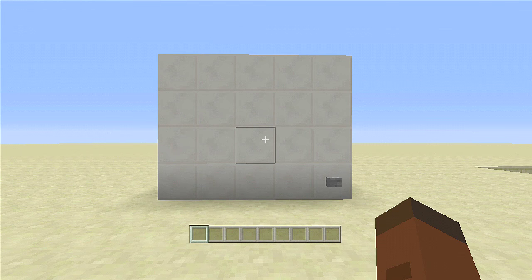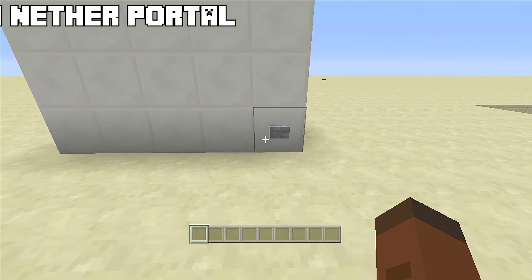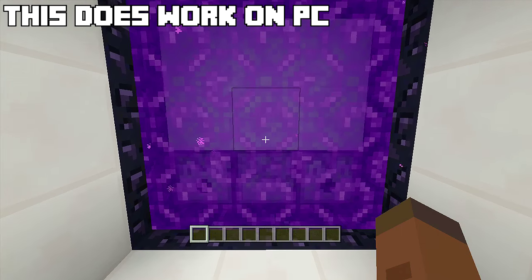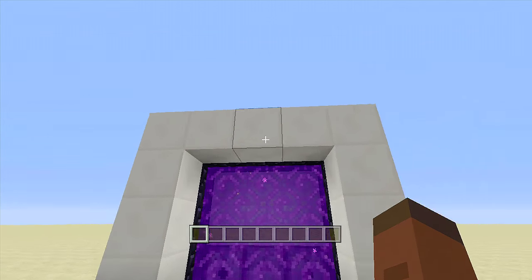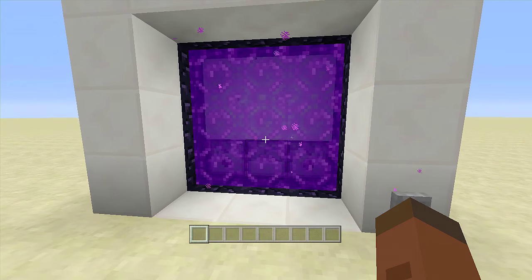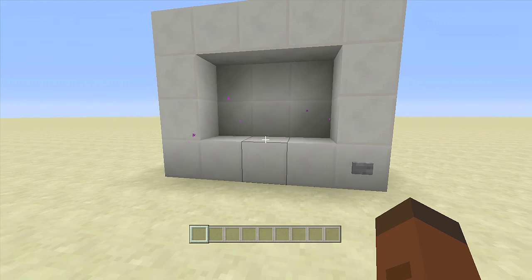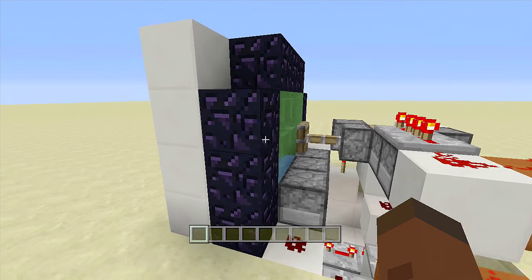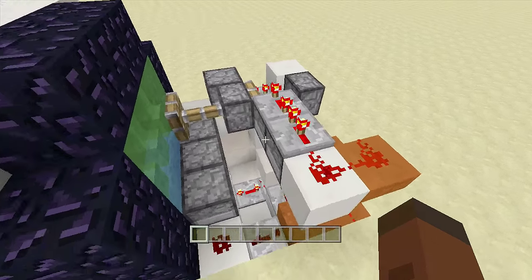Hello everyone, Fenix Game here and welcome back to another redstone tutorial. In this video I'll be showing you how to build a 3x3 hidden nether portal. All we have to do is click this button and our nether portal will open up. Thanks to Title Update 31 we can now make much bigger nether portals, but this tutorial focuses on a 3x3. We also get to use slime blocks inside this build.